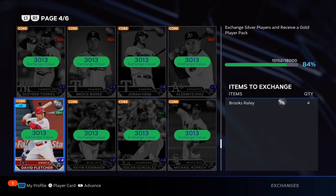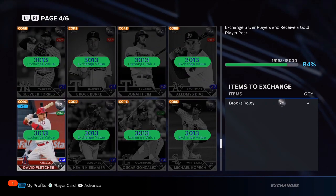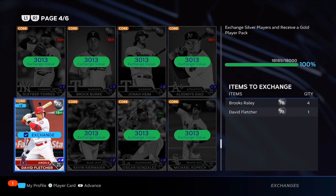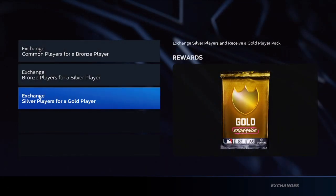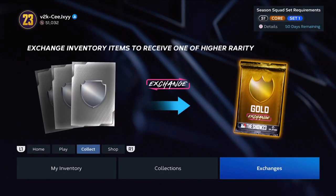You're going to need four of the 78 overalls and then one of the 77. As you can see, I'm putting them into the exchange right now. When you are done with that, you are going to make yourself a gold pack.